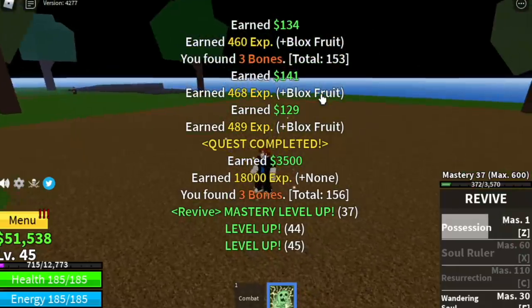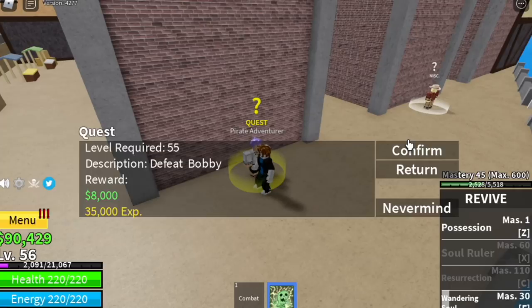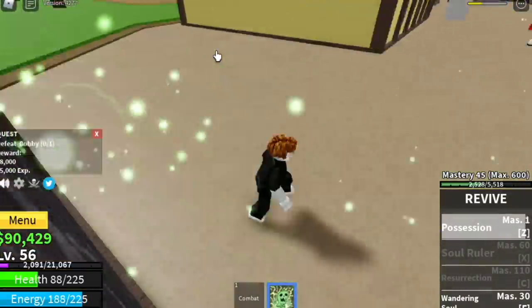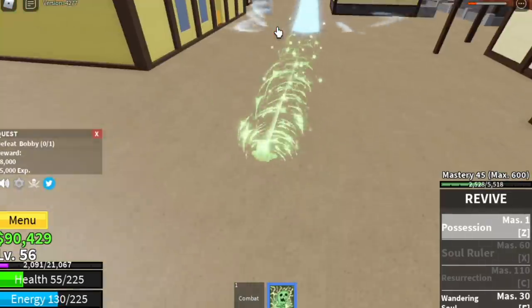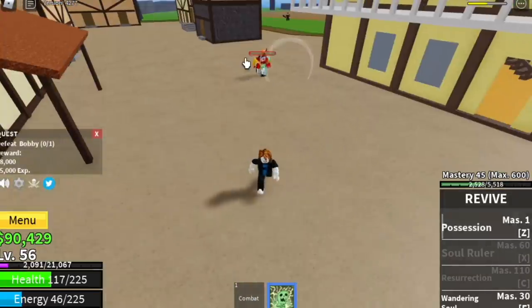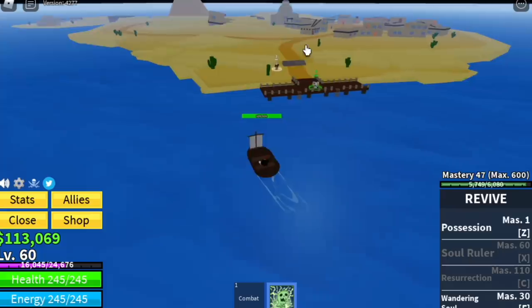When you reach level 55, you can start defeating the Mini Boss on this island — Bobby. Just dodge his slash and everything will be fine. Make sure to go sideways. The goal here is to reach level 60.